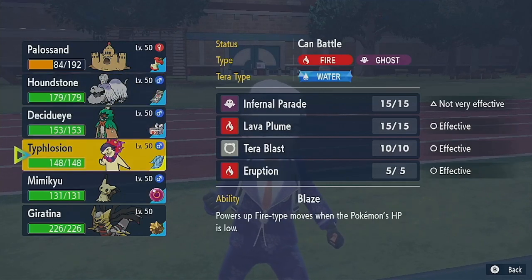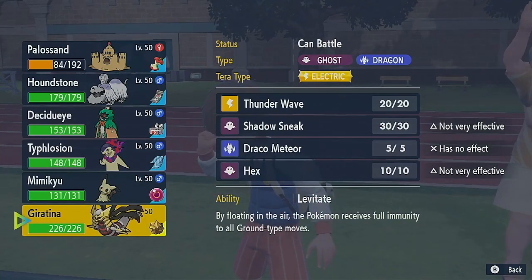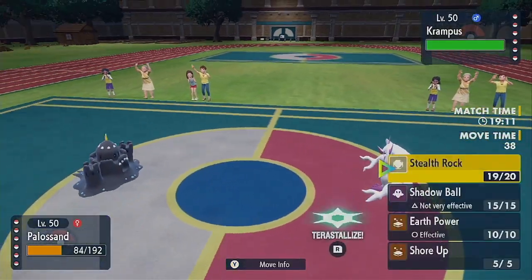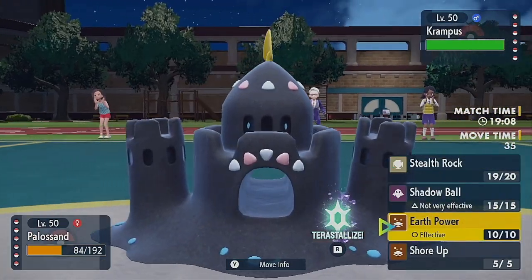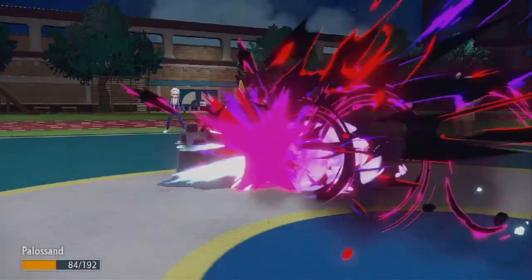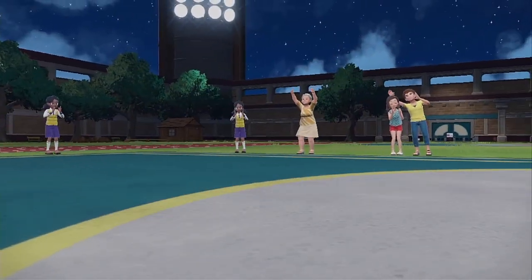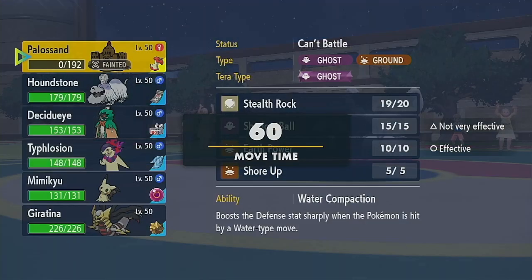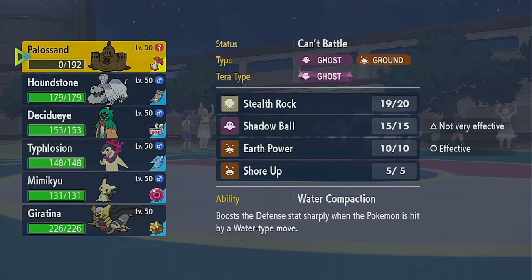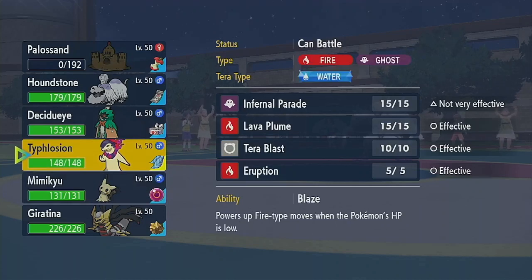So we know he has Dark Pulse. I wonder if he's running any status effects on it. We're going to lose Palosan here, so I guess we'll just go for some power. We got our rocks up though — I guess that's all that matters. I'm just curious what his moveset is on that thing.